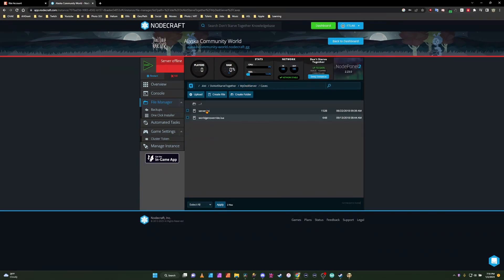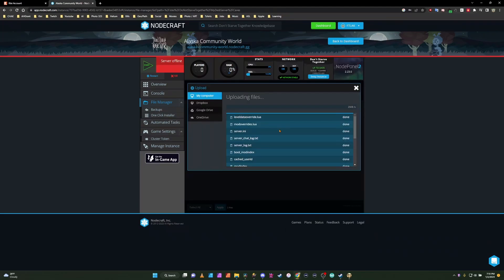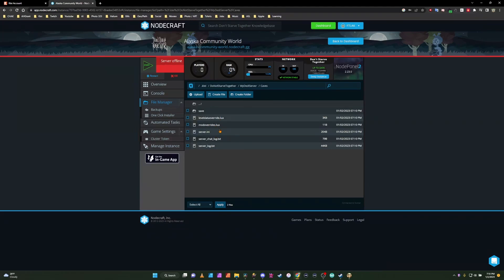We're going to tap on My Dedicated Server, Caves, and do the exact same thing. We're going to delete those files, go from our Master back to Cluster 8, back to Caves, and copy them over. The reason you're deleting the files is it's changing the settings — it's deleting the world gen settings that you had on your basic one and putting in the ones that you just uploaded, so it'll actually read the new file.